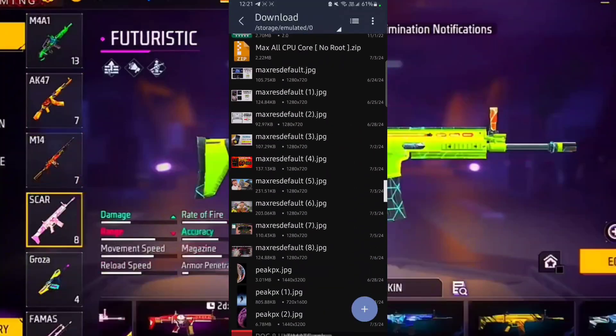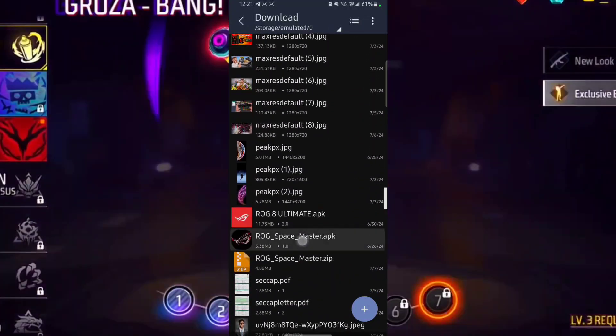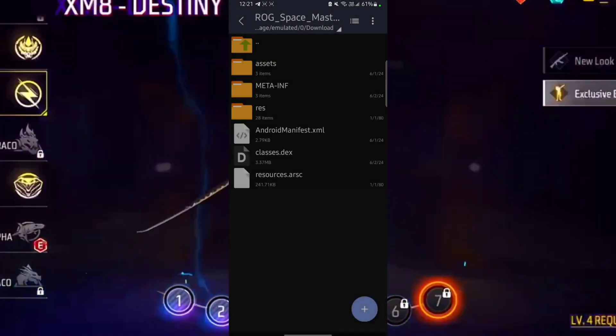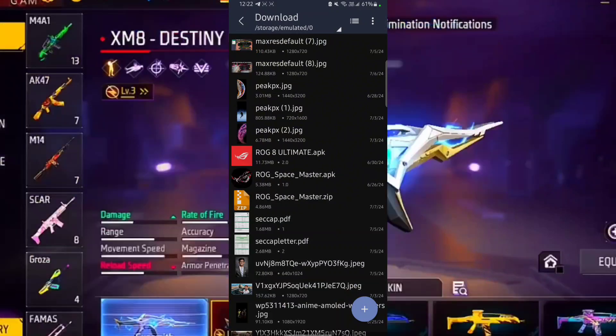Go to the Download folder and then install your Game Space Master. Install this.